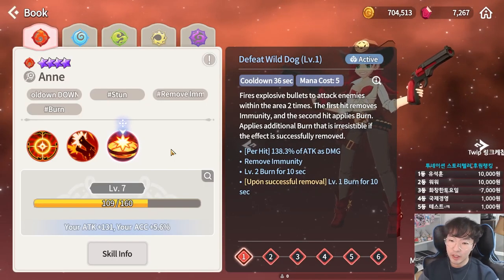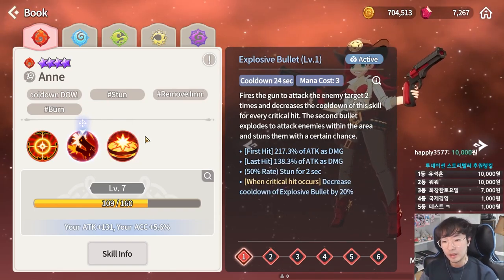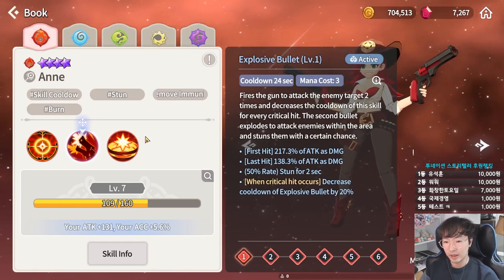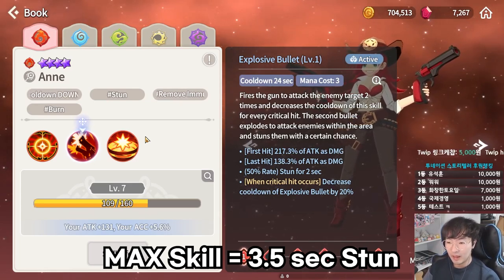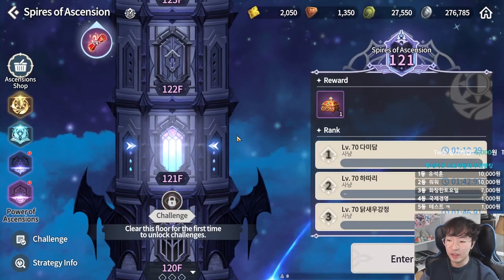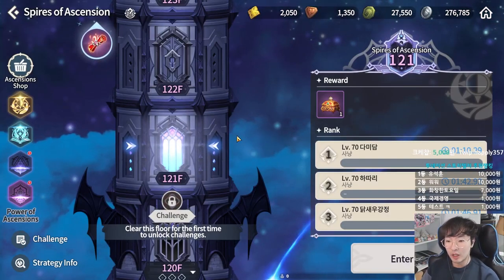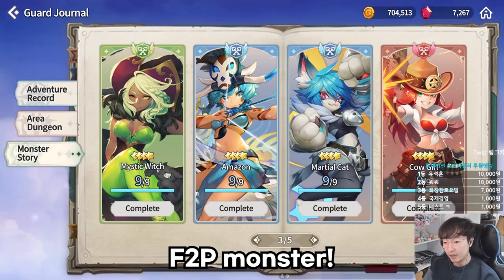Next is Fire Cowgirl. She is a monster that specializes in burning, and she can stun in a wide area with her first skill. 3.5 seconds is a very long stun time, and it can be used continuously if you have enough mana, so it's very useful in Spirals of Ascension. Fire Cowgirl can also be obtained for free in Monster Story — thank you again, Comptus.